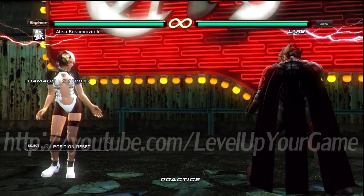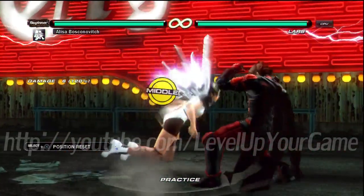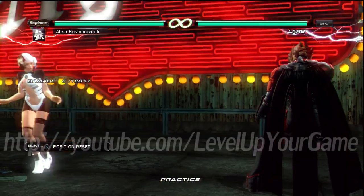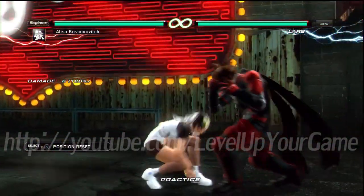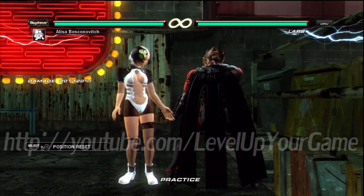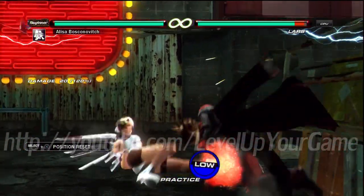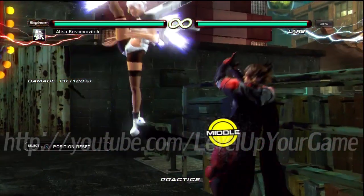Then I'll go into another one of her stances, which is fly. Fly is not very useful in my opinion, but it's still one of her stances. There's fly 1, 2, 1, 3 plus 4. There's fly 2, which is a high. Fly 3, which is a low. And fly 4, which is a launcher - very unsafe launcher, but it's still a launcher from fly. What I usually try to do is make them guess low, but if I think they're going to block low, I hit them with the mid-launcher. And the fly 3, the low one out of it, is that launch punishable? Yes, it is.